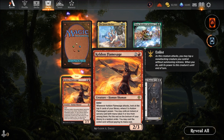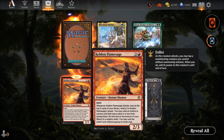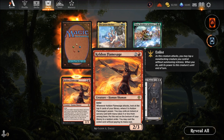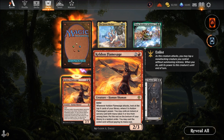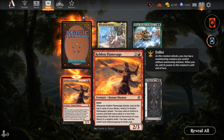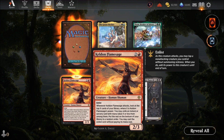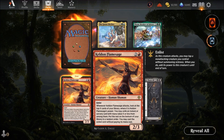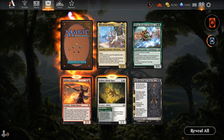Kill the Flame Sage — three mana for a two-three with enlist. When it attacks, look at the top X cards of your library where X is its power, exile an instant card with mana cost less than the amount, put the rest back in random order, and you may cast the exiled card without paying its mana cost. A two-three is decent but the enlist ability is a bit meh — you need a lot of cheap stuff to use it.